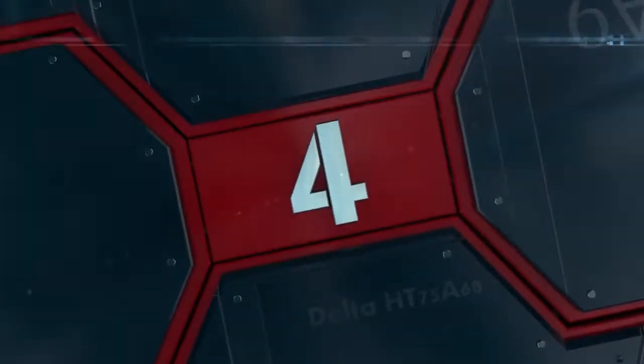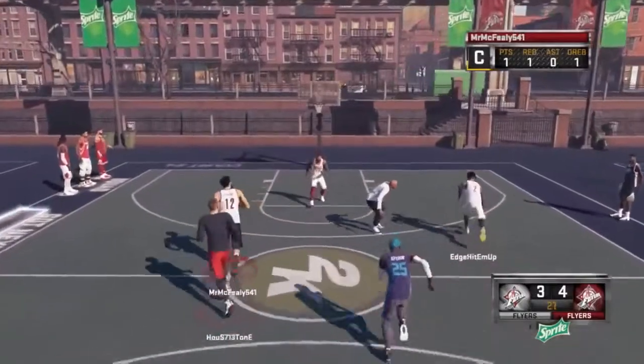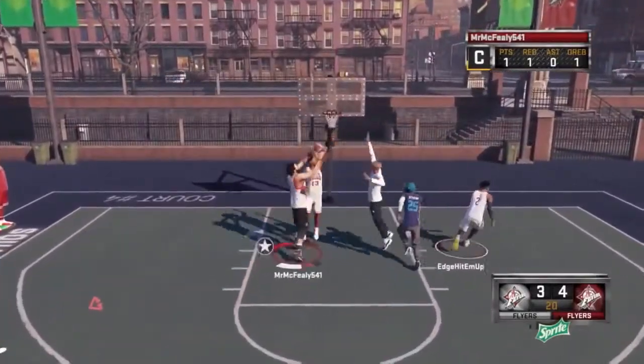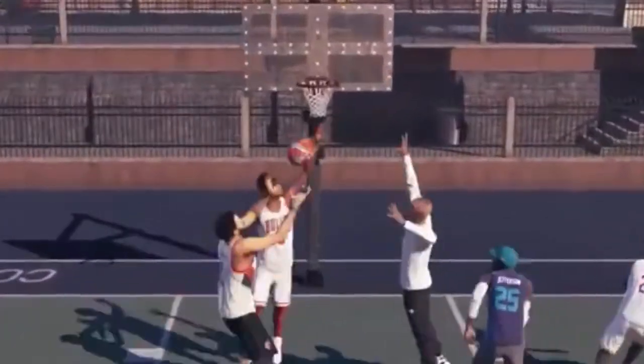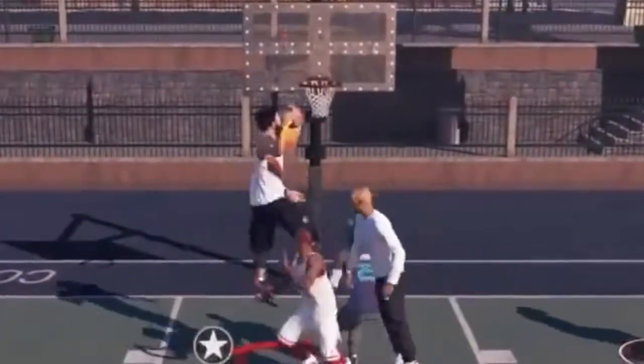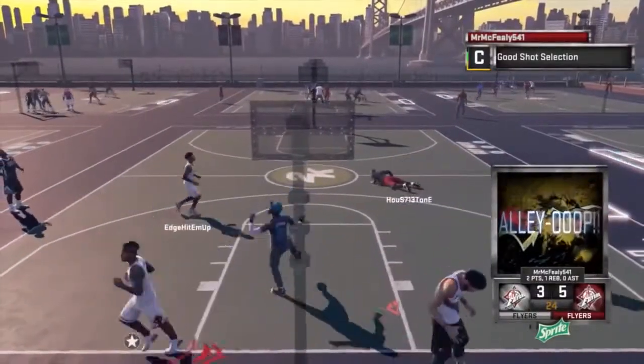At number 4, this one coming in from Mr. McFeely 541. Oop! Over the defender's head with a between-the-legs dunk, flying right over his head. You need to take that Bulls jersey off now after you get dunked on like that.